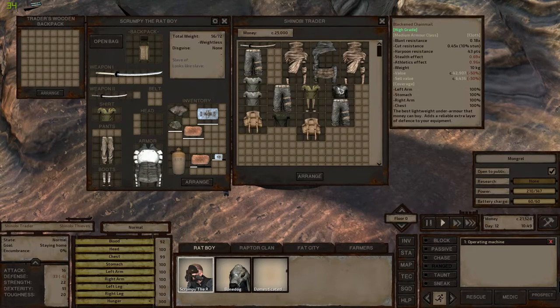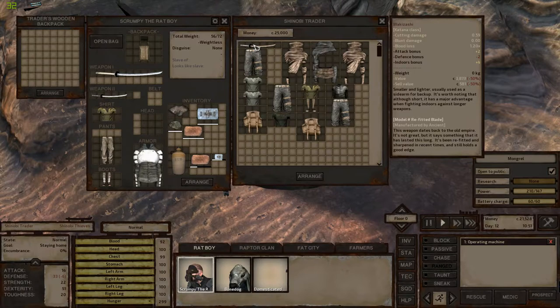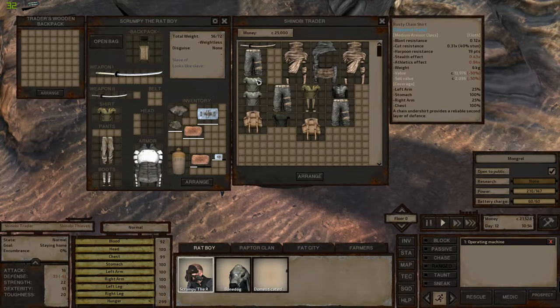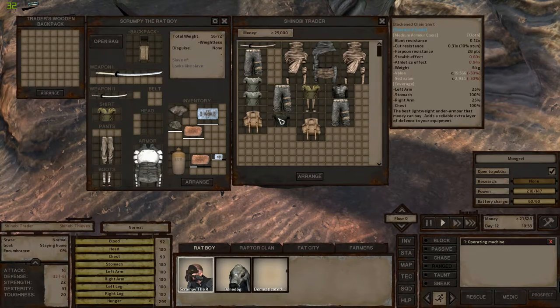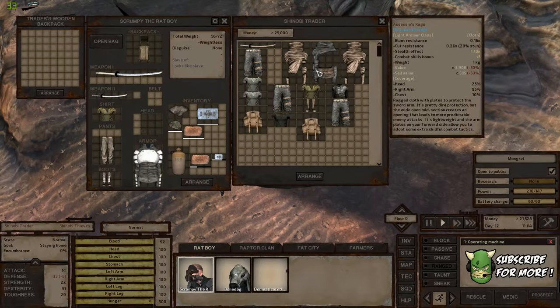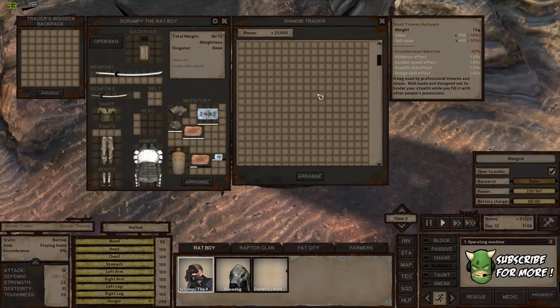What do you have? High grade blackened chainmail — hmm. Crappy worker zashi. I'm not that impressed right now, dude. 13 grand — you're out of your mind. Blackened chain shirt, those are cool — I think we can make them now though. These assassin rags are cool too and they're not that expensive. But there's nothing here we really need at the moment.